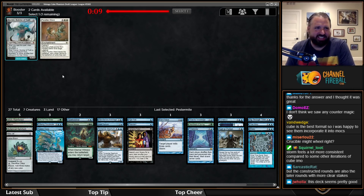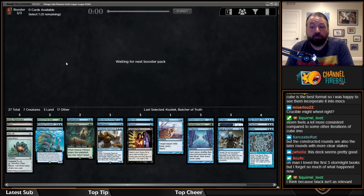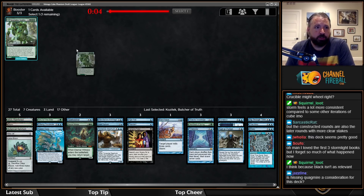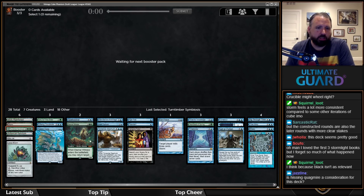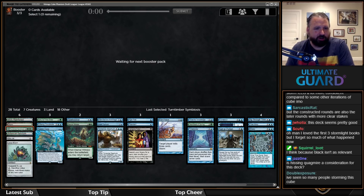I'll take a Kozilek — one less Kozilek to stop my Brain Freeze. And last pick Lignify... actually I think I'll play that in this deck — sometimes I'll just want to turn something into a Treefolk.